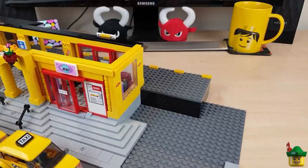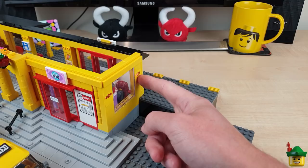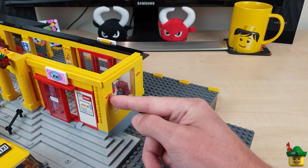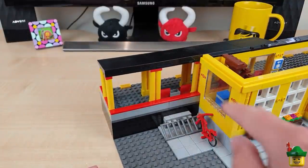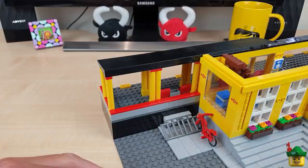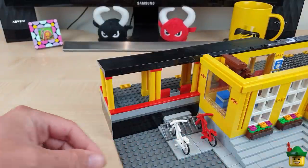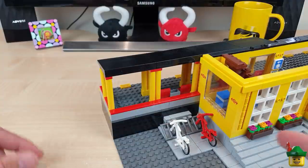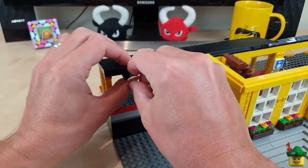One thing I did was realize I had more of these stickers than I first thought, so I've put a couple on the back column as well — we just had them on the front before, and I've done that on both ends. Somebody suggested that a red and yellow bike wasn't particularly contrasting, so I've swapped the yellow bike for a white one. It's not a great improvement given we've got white frames here, but I don't have that many different colored bikes.